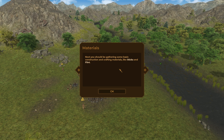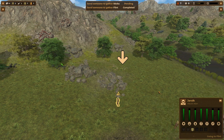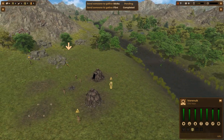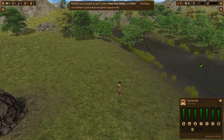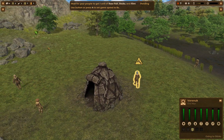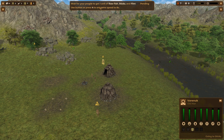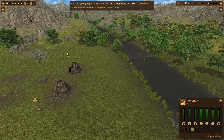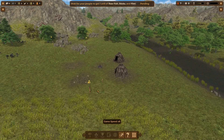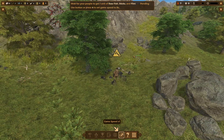Next you should gather some basic construction and crafting materials like sticks and flint. This is kind of like a game where you micromanage for survival, but it's a really cool style of game. That's why I wanted to showcase it — the art style looks really cool.